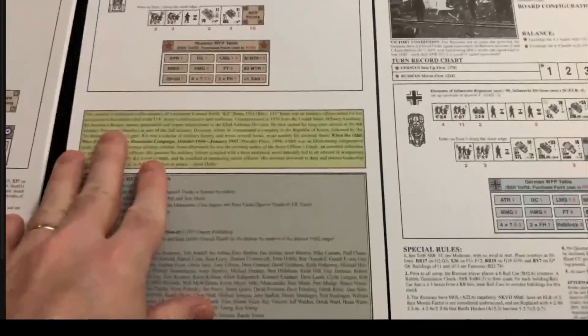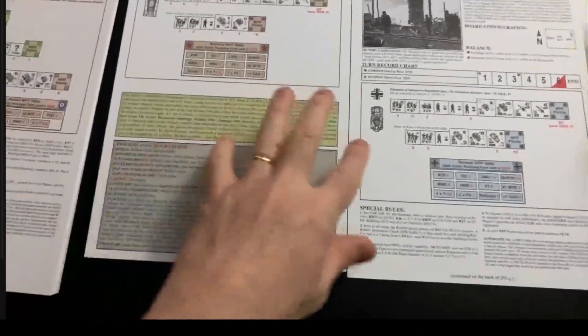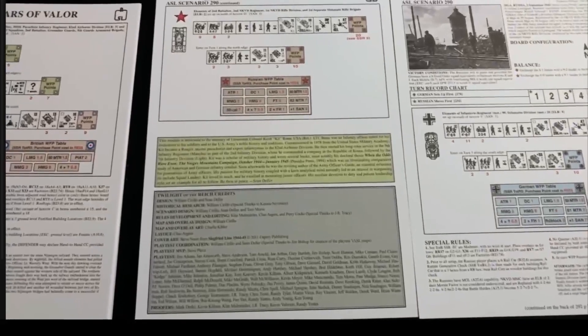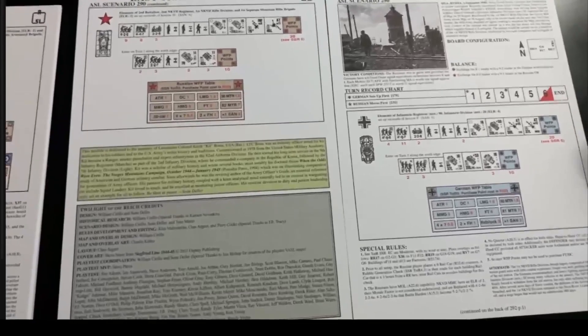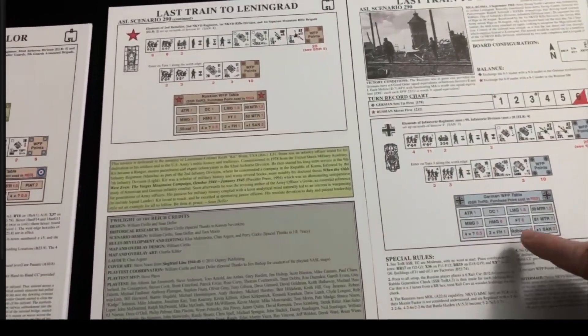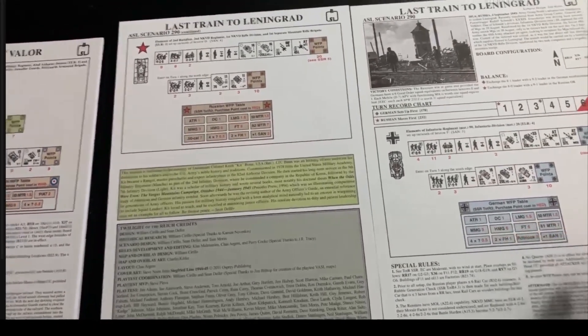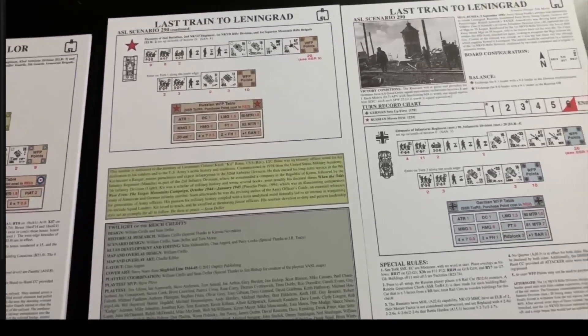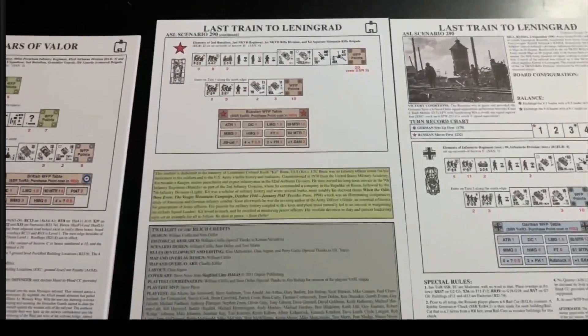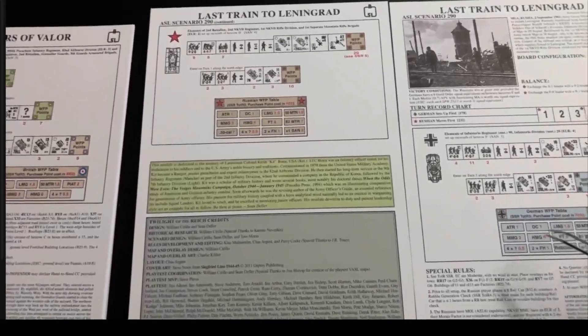There are 17 scenarios and I'm not going to go through them all, but one key feature: most if not all are two-sheet scenarios due to extensive SSRs and variable purchase points that let you flesh out your army. There's a lot of replayability from that perspective. Looking at 'Last Train to Leningrad' - there are no support weapons in the base order of battle, you have to purchase them. The red number indicates the cost, and both Germans and Russians have this purchase capability.